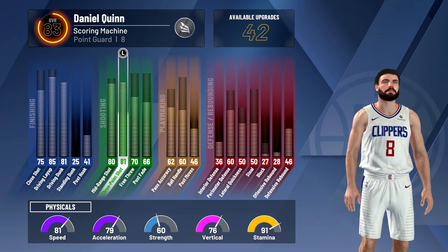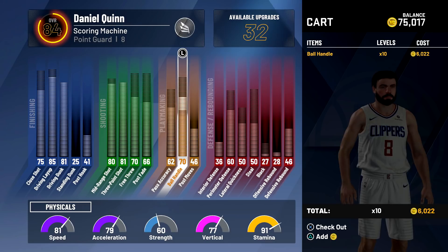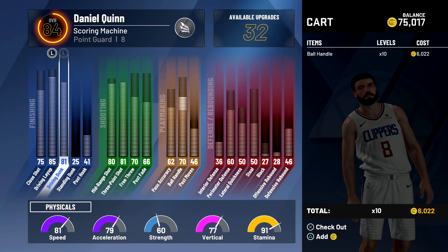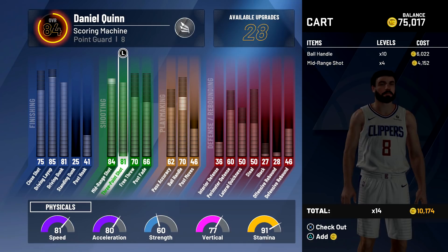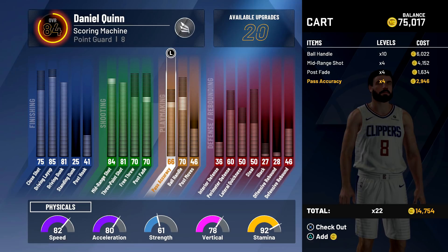I have 42 to spend. I think I'm gonna increase my ball handle up to 70 because I want to get those moves. My dunk is maxed out. I'm thinking I'll max out my mid-range — it's expensive but we've got the opportunity. That's gonna be maxed out. My post fade is gonna go up to 70. My pass accuracy — I'm wondering if it should go up to 70. We'll do 65.